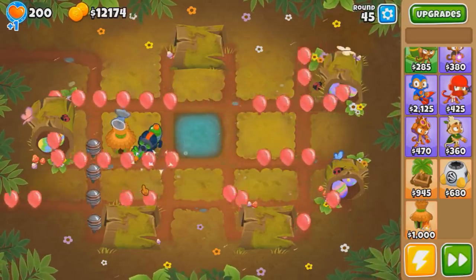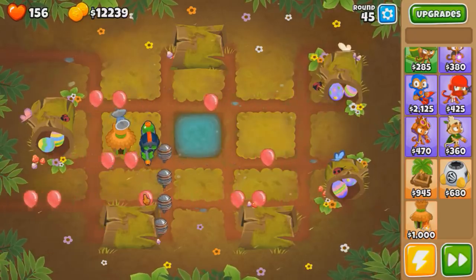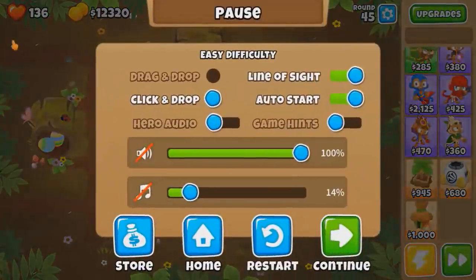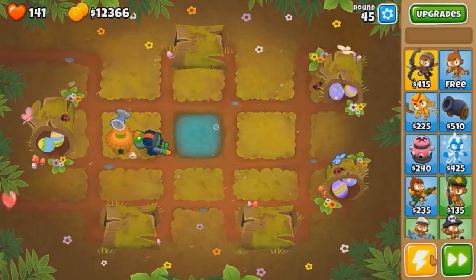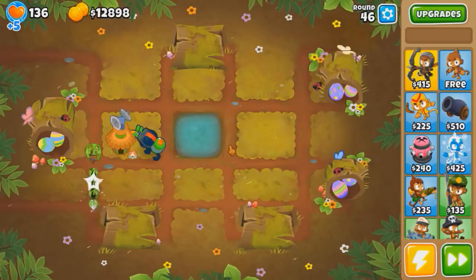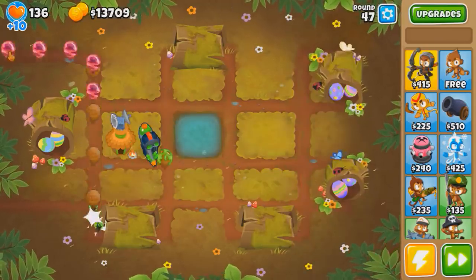This round - should I restart, or should I just take it? I want to say take it. We just gotta beat round 47 with the pinks, 48 with the purples and the pinks, and 49 with the greens, and we got it. That's a lot of leeway. I'm pretty sure I only had 50 lives last time around. I don't know what changed between the 3-2-0 and 4-2-0 in the last 9 months, but I'm pretty sure nothing. So I don't know why I'm doing so well.